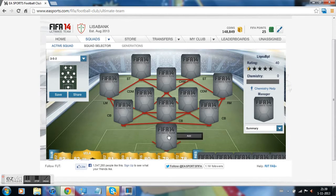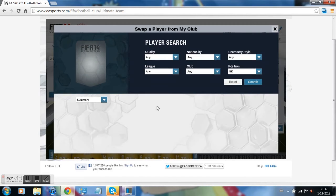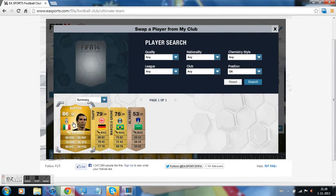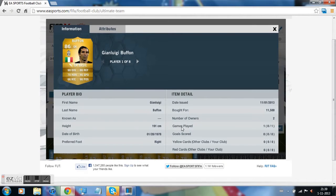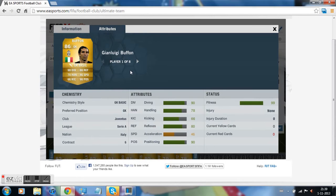Let's start off with the goalkeeper. In goal we got Buffon — we all know him, the keeper from Juventus. He's pretty good I guess. I paid like 12k for him, but he's not that special. His 90 diving is insane though. He saved a lot just at the line, but the rest is not that special.